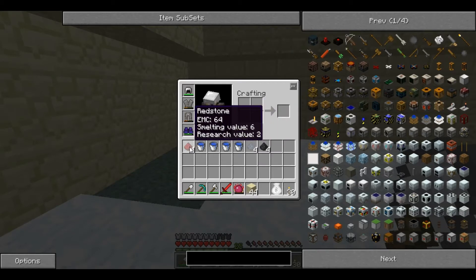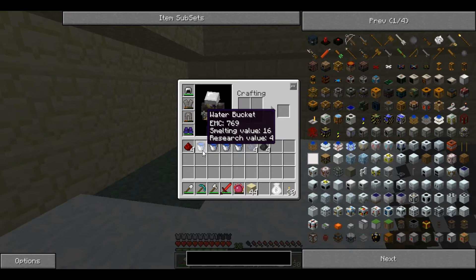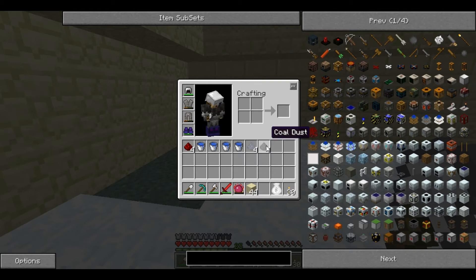For this you will need redstone, water buckets or water cells, clay dust and coal dust. Coal dust you get by macerating coal, and clay dust you get by macerating clay blocks, not clay bits.